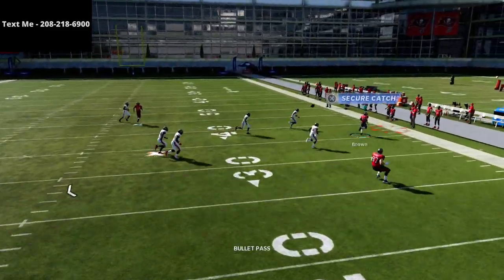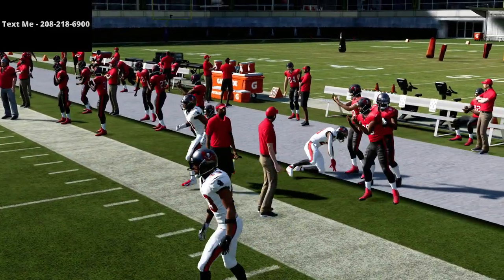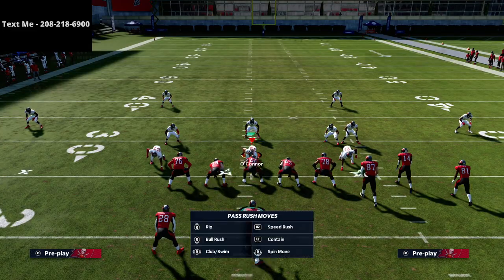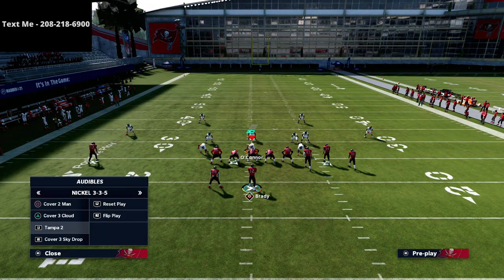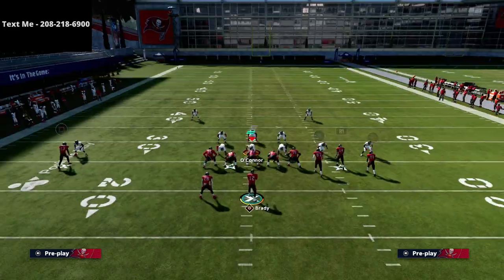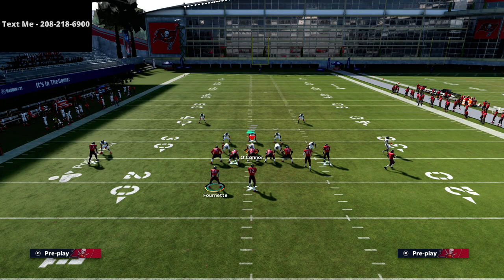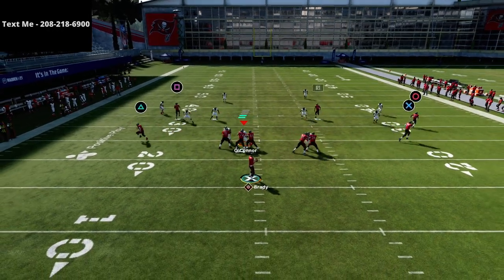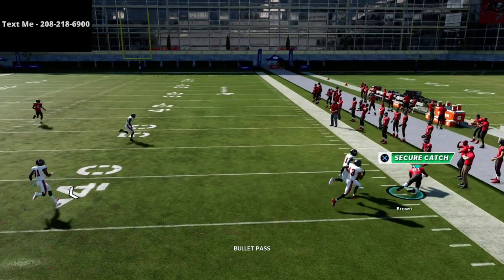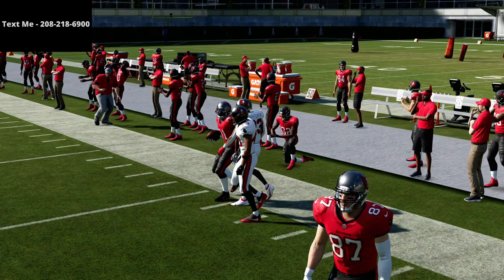As far as Cover 4 goes on the right side, things should be pretty much the same. The circle receiver to the outside is an easy read, easy money against the coverage.